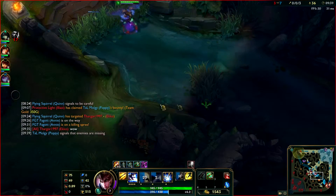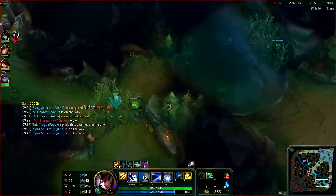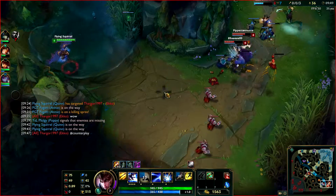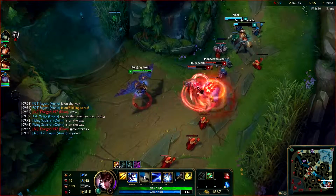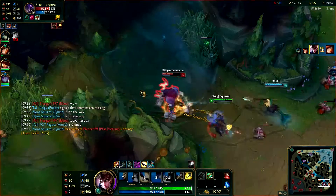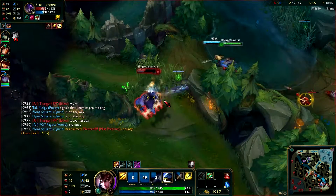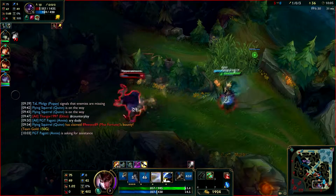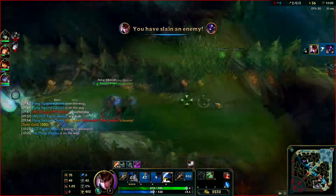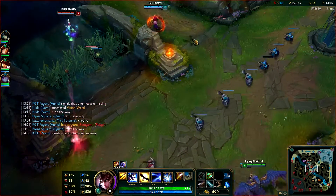Ideally if you want to get 2 attack speed items, you can go Ghostblade as well because Quinn's an AD carry, and the active on Ghostblade is really strong. Most AD carries now go a BF Sword item and then double attack speed, since Last Whisper isn't really needed as much unless the enemy team builds a lot of tanks. So you'd probably want to go Tracker's Knife damage, then Statikk Shiv, then Ghostblade if you wish. If not, you can always get Essence Reaver as your third item — Essence Reaver on Quinn is really good. So you can go double attack speed or Statikk Shiv into Essence Reaver, both are solid.